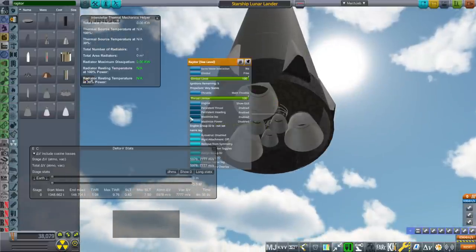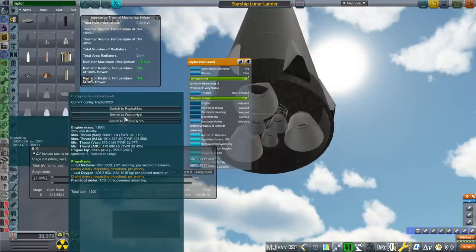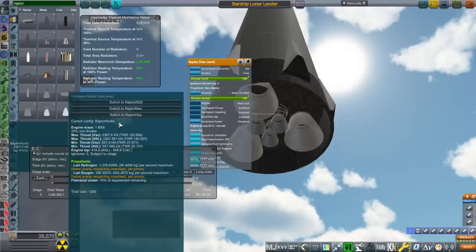So the Raptor engine - we have numerous configurations depending on how much chamber pressure they can get out of it, but we're on the 2020 version. There's a hydrolox version that uses the same chamber pressure, and I ran the numbers through RPA Light. The sea level ones get really wonderful sea level ISP, because of the high chamber pressure. The vacuum ISP is obviously outdone by other engines because it doesn't have that big a nozzle.